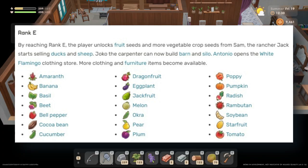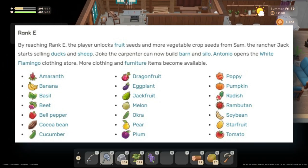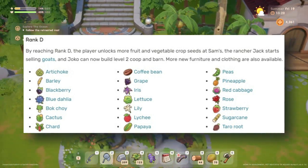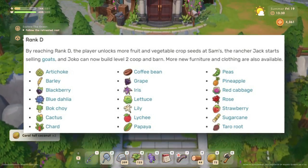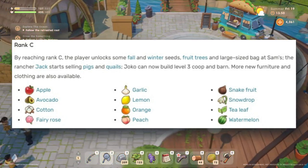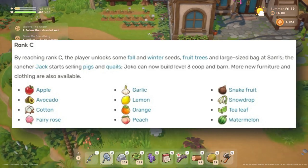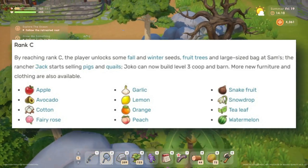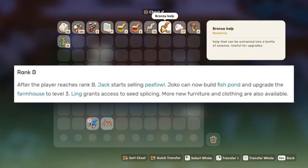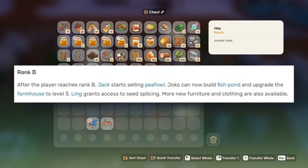By reaching rank E, the player unlocks fruit seeds and more vegetable crop seeds from Sam, Jack starts selling ducks and sheep, and Joko can now build a barn and silo. By reaching rank D, the player unlocks more fruit and vegetable crop seeds, Jack starts selling goats, and Joko can build level 2 co-op and barn. By reaching rank C, the player unlocks some fall and winter seeds, fruit trees, and large sized bags from Sam, Jack starts selling pigs and quails, and Joko can build level 3 co-op and barn. By reaching rank B, Jack starts selling peafowl, Joko can build a fish pond and upgrade the farmhouse to level 3, and LING grants access to seed splicing. More new furniture and clothing are also available at each rank.